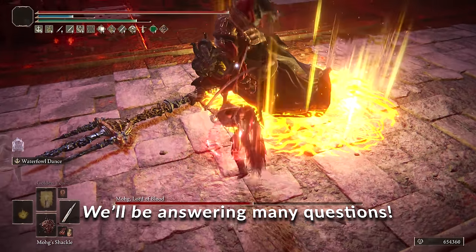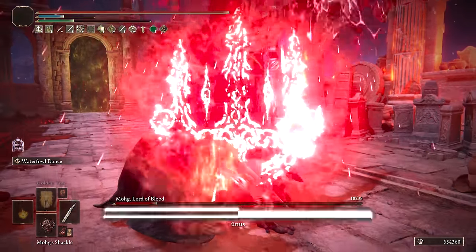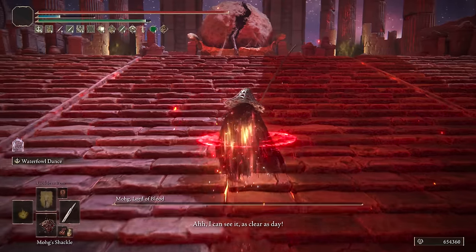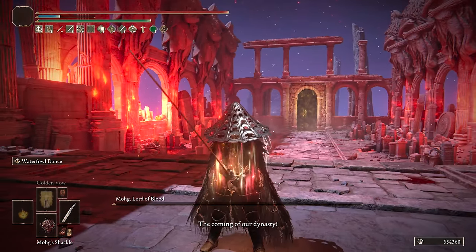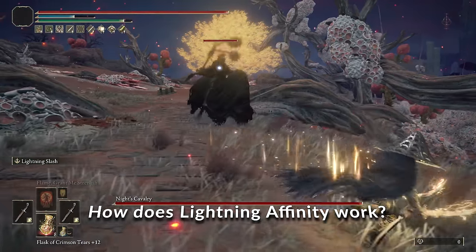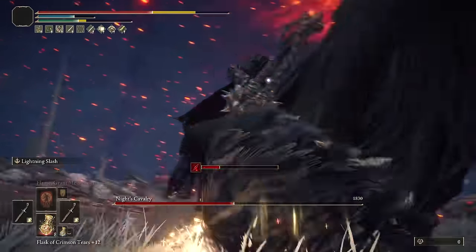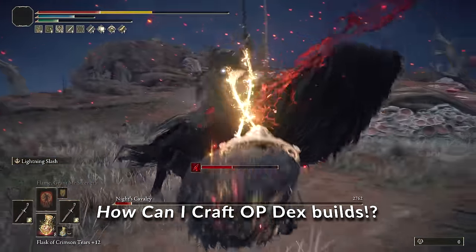We're going to be going over a ton of different things in this video and answering a lot of questions you may have about dexterity — like how does dexterity work, how do you boost it, how much damage can we get out of it, how to build around it in every way. We're going to talk about lightning affinity and how that works, keen affinity, everything dexterity related — all the information you need to craft and optimize your own powerful dexterity builds.